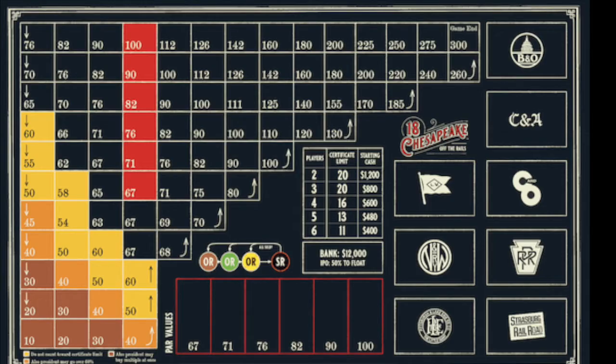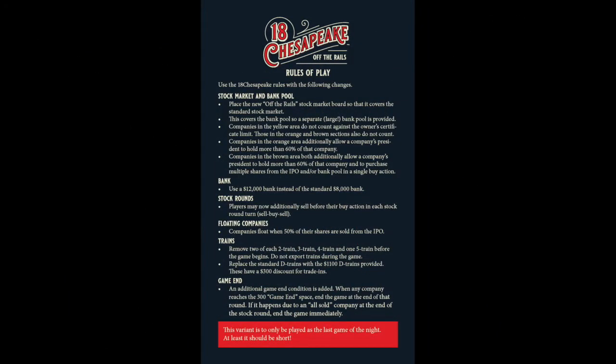This expansion requires 18 Chesapeake to play. It will include a stock market, a bank pool mat, alternate $1,100 D trains, and the rulesheet. The rules are available on BoardGameGeek. The expansion itself is not going to be published until this summer, and pre-orders are over at this time.